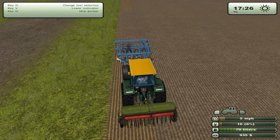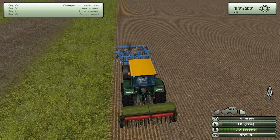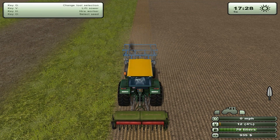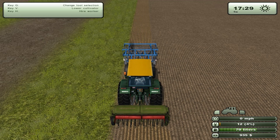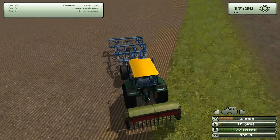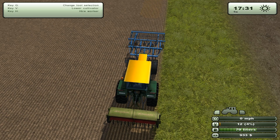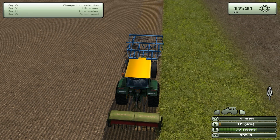Lower cultivator — let's cultivate this piece here real quick. Lower sower so we actually plant there, and let's go over this piece real quick again just to make sure. Change tool, rise that up — I think we got it cultivated, that's taken care of. But we have to do some sowing here again. We have to do it ourselves. The worker is not capable of doing it. Go and finish that line.